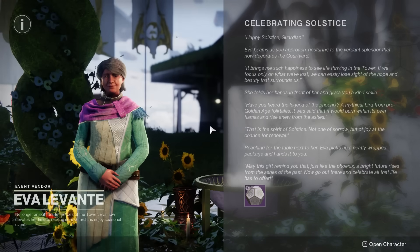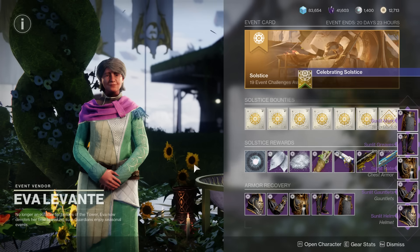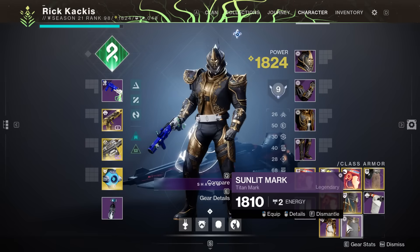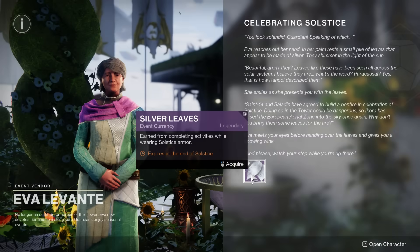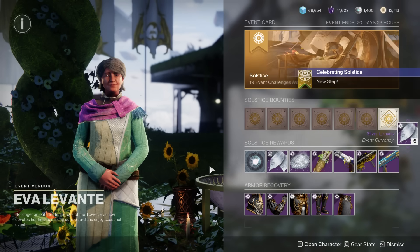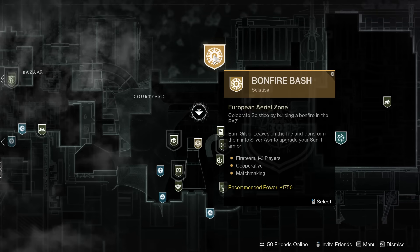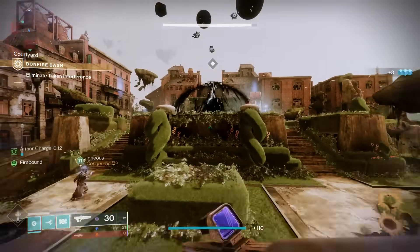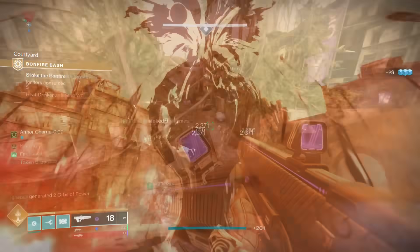First things first, you're going to want to head to the tower and talk to Eva Levante — she's going to get you started with a specific Solstice of Heroes quest. The first thing you're going to need to do is a Bonfire Bash, which is the special activity that's only available during this event. Initially you'll see this new area, and after dispelling the taken blight you'll have to kill a bunch of enemies.